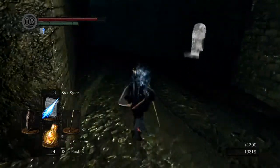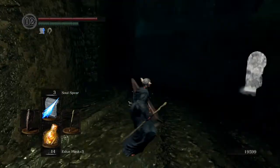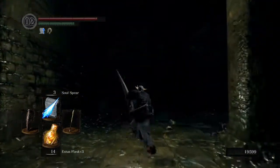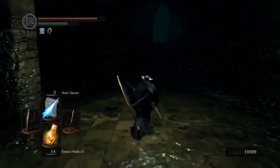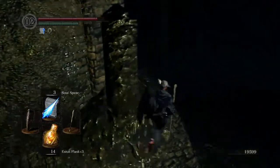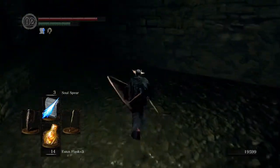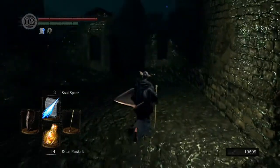Next thing you want to do is head around to this part here, because this is the last Dark Wraith - take him out pretty easily. And that is the boss fog door from which we stood all the way up at the top and looked down on earlier in the video. But like I said we're not going to face him. Now I know there is one more item I missed - I got a checklist from a dummy run and I actually forgot two items. The second one was just here - boom, just a soul item. And that's pretty much it guys for this episode.